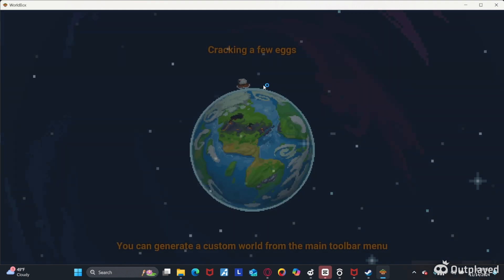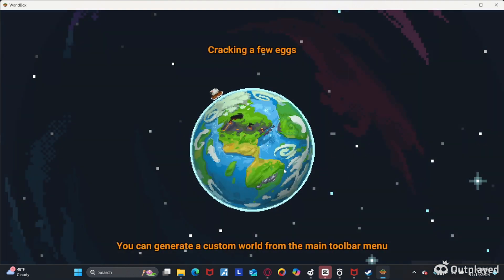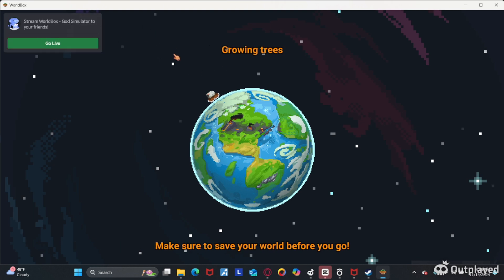And this should pop up. It might not look normal, and it'll have some stuff — just press X on it, and then you're in Worldbox.